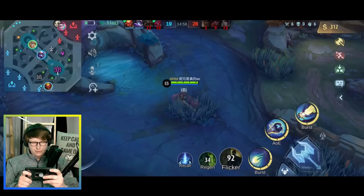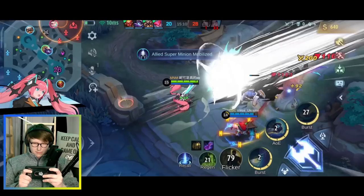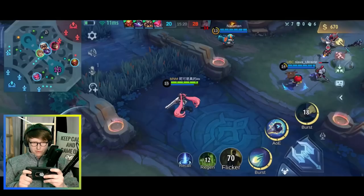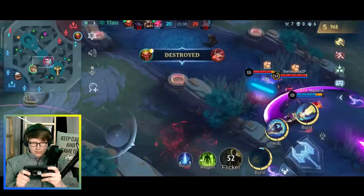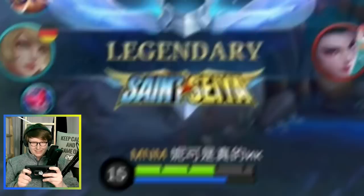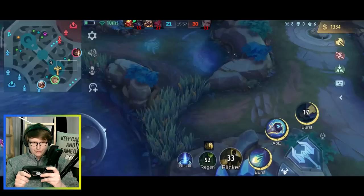Here I come — you can take the blue buff. That is Karina! Now we have to run — we have no vision, so we just have to keep ourselves hidden as much as possible. She popped her Vengeance — go, go, go, attack! We can't attack the Lord now because our Saber died for nothing.